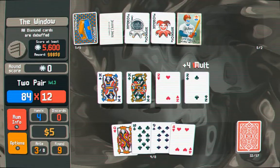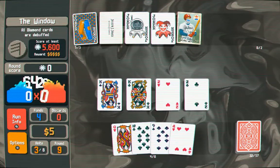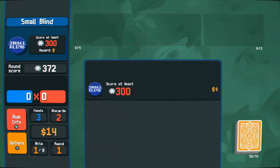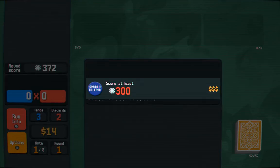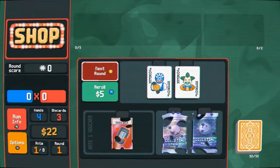When the stars align, you can really rattle off the combos, and if you hit a great one, the numbers really start cooking. At the end of a round, based on you meeting the blind total and the amount of hands you have remaining, and of course interest for every 5 dollars you already had, you can spend your hard-earned dollars in the shop.